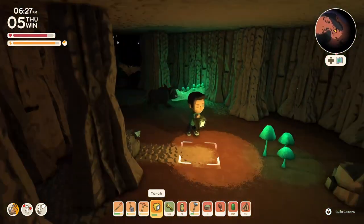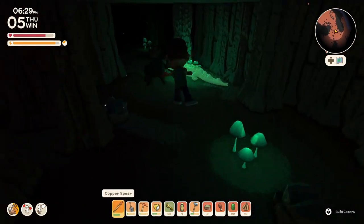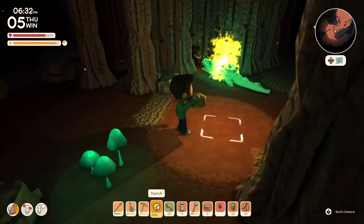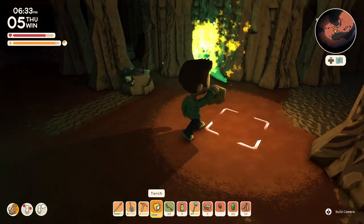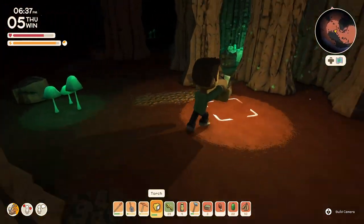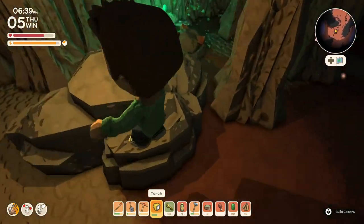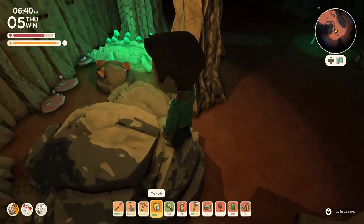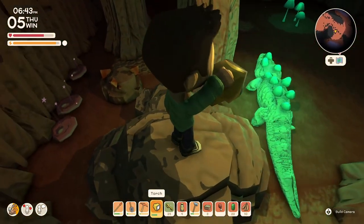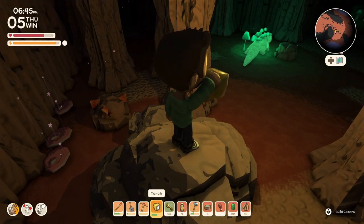There's a croc down here. Let's kill this bat — let's just watch this play out. Bats are the things you gotta watch out for. It looks like this is a glowing mushroom-infested crocodile area. If you get up on something like a big rock, they can't attack you. That gives you time to plan your attack if you need to.